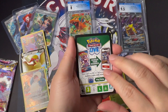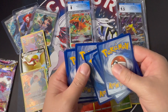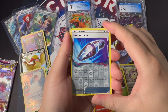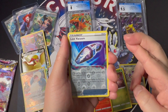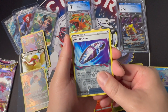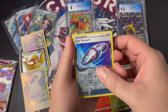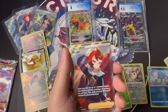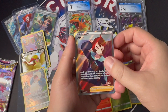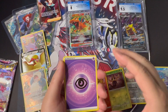Another black border card — let's get at least a secret rare card. Lost Vacuum reverse holo. Cross our fingers — let's get a secret rare rainbow or gold. It's a silver border — I think this is a trainer character card. And it is Trainer Arizu! I'm going to go ahead and include this trainer character card in the giveaway, so now we have four giveaway raw cards.